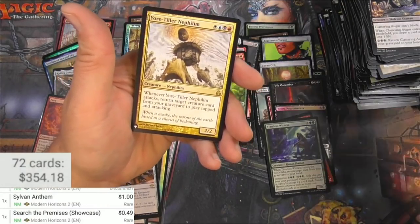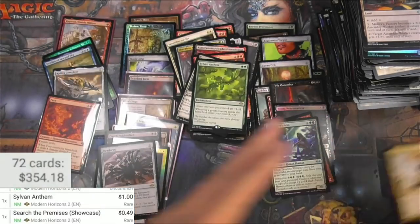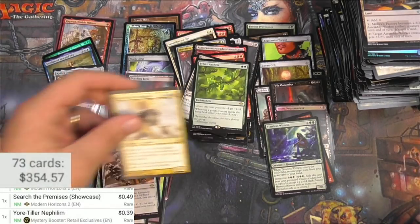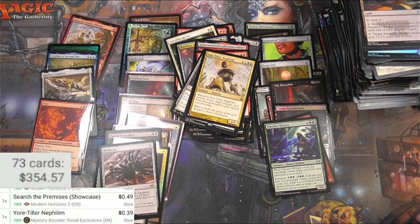Amoeba Charger. And actually got a rare from the list — the Yore-Tiller Nephilim from Guildpact — is 39 cents. All right, that is going to do it for 2021 and this box of Modern Horizons 2. I think it did okay, I'm happy with it. Thanks for watching as always, and I'll catch you next year!